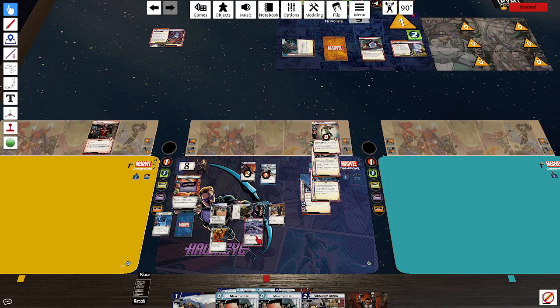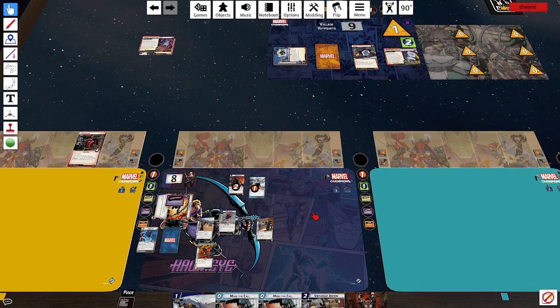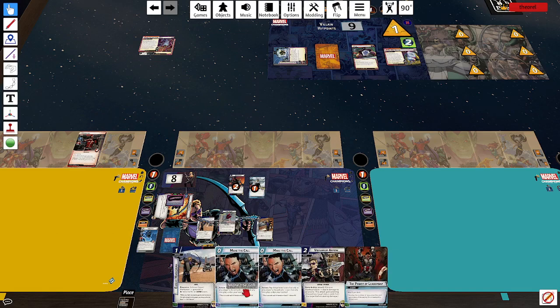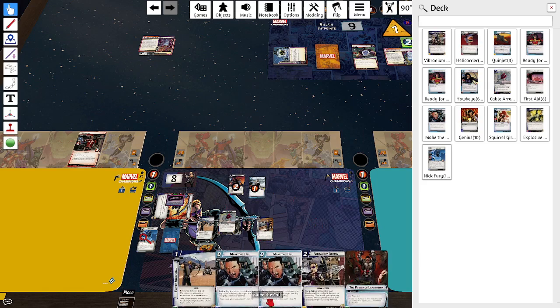That's beautiful because I can deal three damage with ease. I just need to make some decisions. The simplest thing is to punch him. I need that minion gone. I can't Make the Call for Nick Fury easily, but I could Make the Call for Squirrel Girl or Hawkeye pretty nicely. I could just play a Vibranium Arrow on this tough guy and have a few allies out — I think that's what we're going to do.